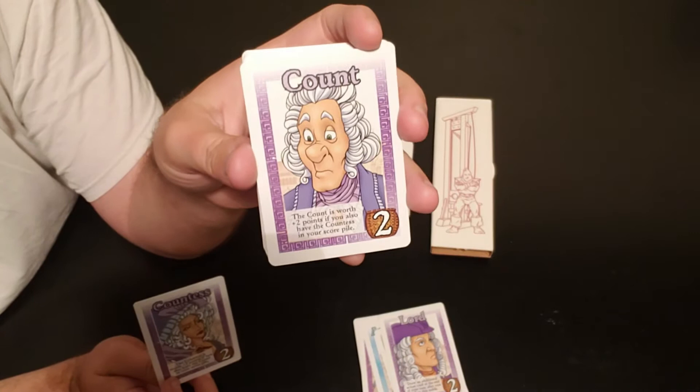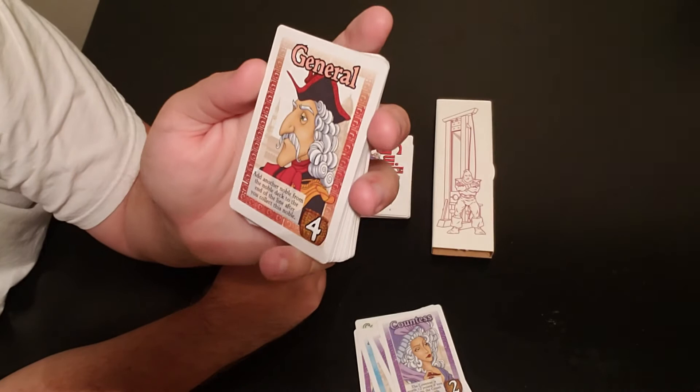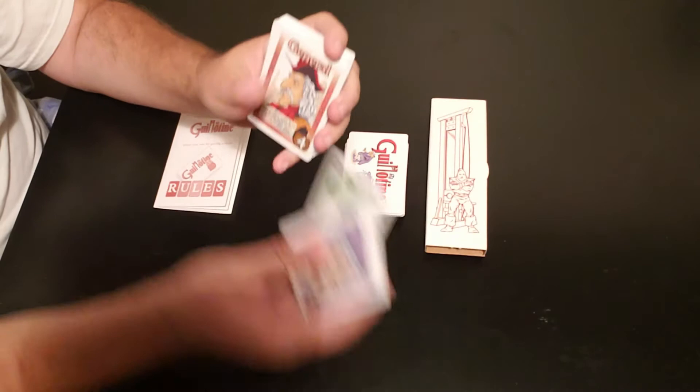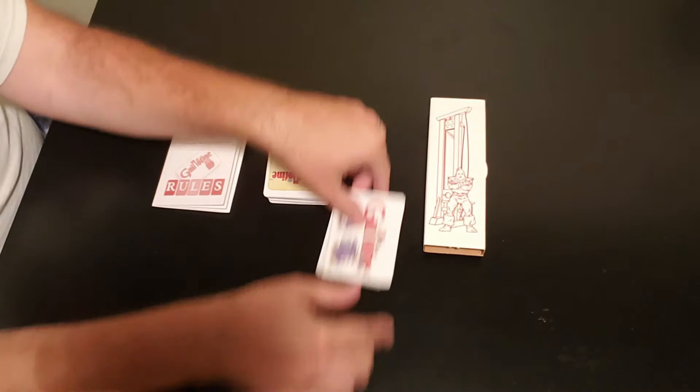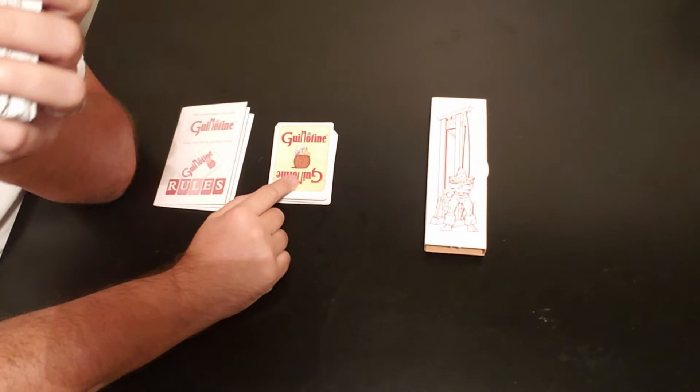The General is worth four points and says add another noble from the noble deck to the end of the line after you collect him. There are all sorts of different actions on the noble cards. The deck contains 50 noble cards and 60 action cards, and it is a two-to-five player game.